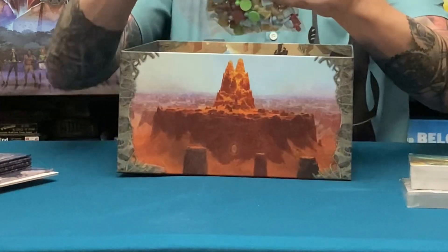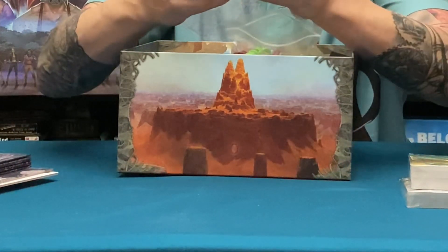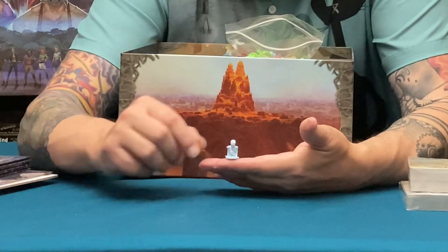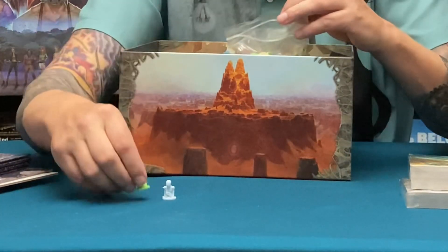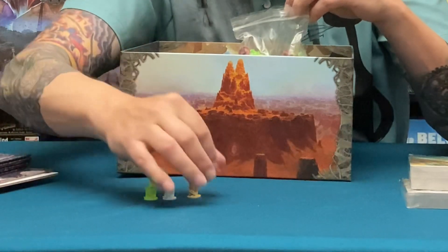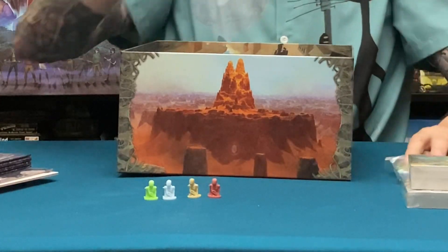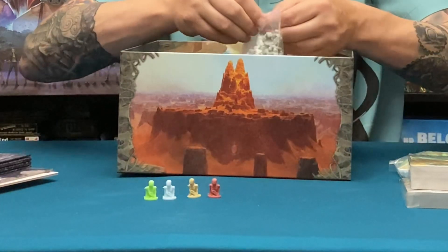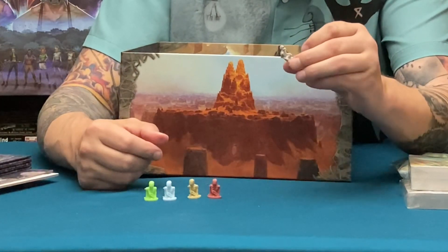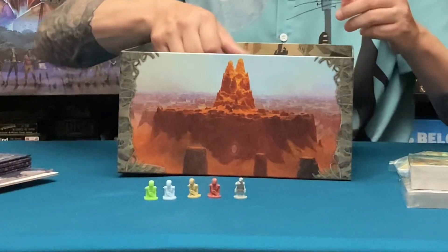Now we're getting into some plastic. There's a whole bag of these little tiny creatures — they're almost like a skeleton, maybe zombie-ish, just the torso, very small. They all seem to be the same sculpt but in different colors, which I'm assuming is for multiple players since it's one to four players. There's a bunch of those. Then we've got another bag in gray — a different sculpt. This one is crouching down with knees bent, again looks like an evil skeleton zombie creature.